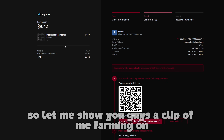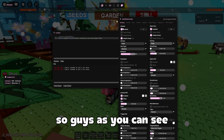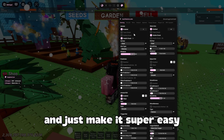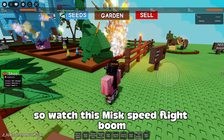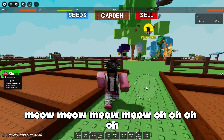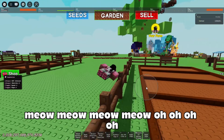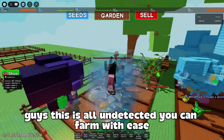Remember, Matcha is undetected, so let me show you guys a clip of me farming on my main accounts on Grow Garden without being banned. As you can see, I can use Matcha to fly around and just make it super easy. Misc, speed, flight, boom. You just want to fly around and whatever. This is all undetected. You can farm with it.